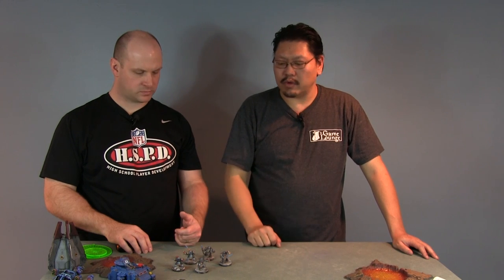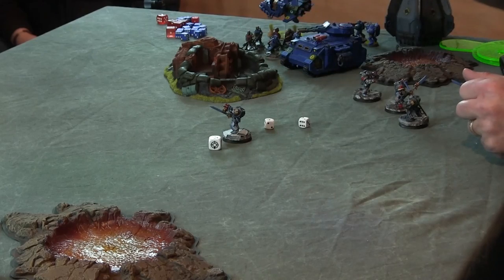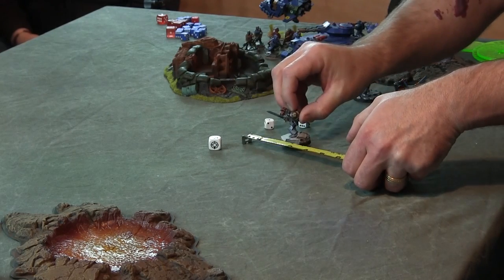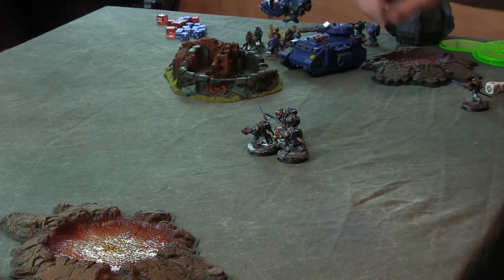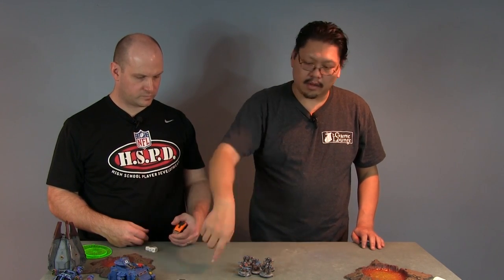Now we'll show scattering on deep strike — teleporting in. We put the model down, roll the scatter dice, and then move three inches in that direction. That's where the whole unit comes in and they all must be touching each other, base to base contact, in a round circle. If there were more Terminators, you'd go all the way around and daisy-wheel out. They're stuck there — that's their movement, and now they go into the shooting phase.